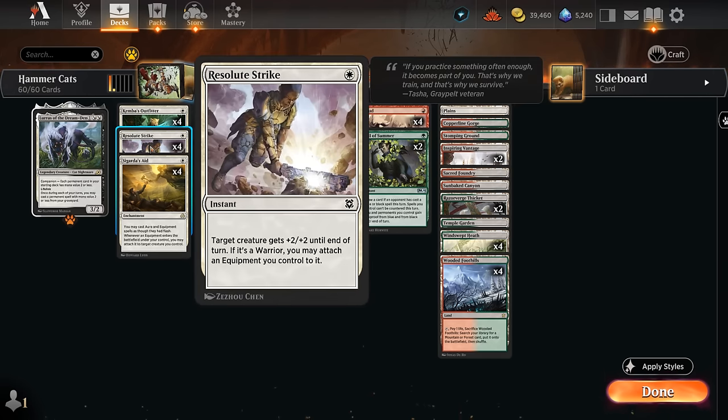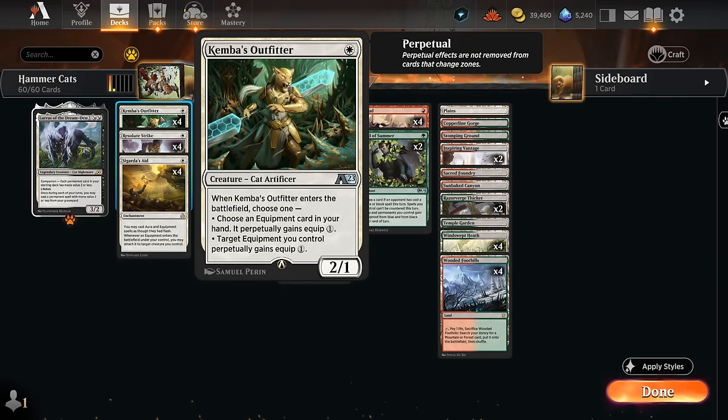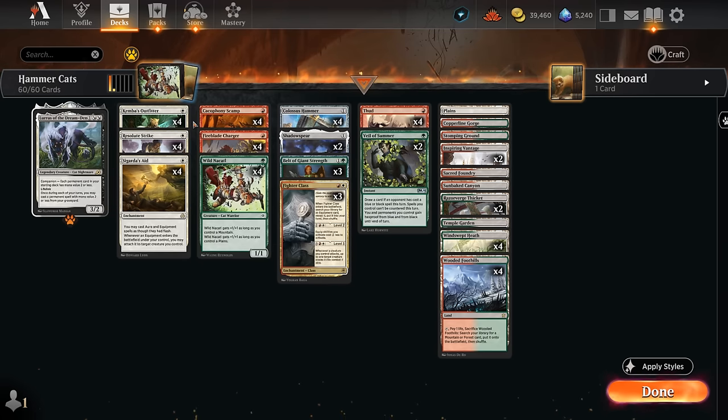Then we also have Resolute Strike, an instant giving a creature plus 2 plus 2. If it's a warrior, we can attach an equipment we control to it for free. And finally Kemba's Outfitter can perpetually change the equip cost to just one mana, so we can also easily move our equipment around. So we've got 12 of these cost reducers.